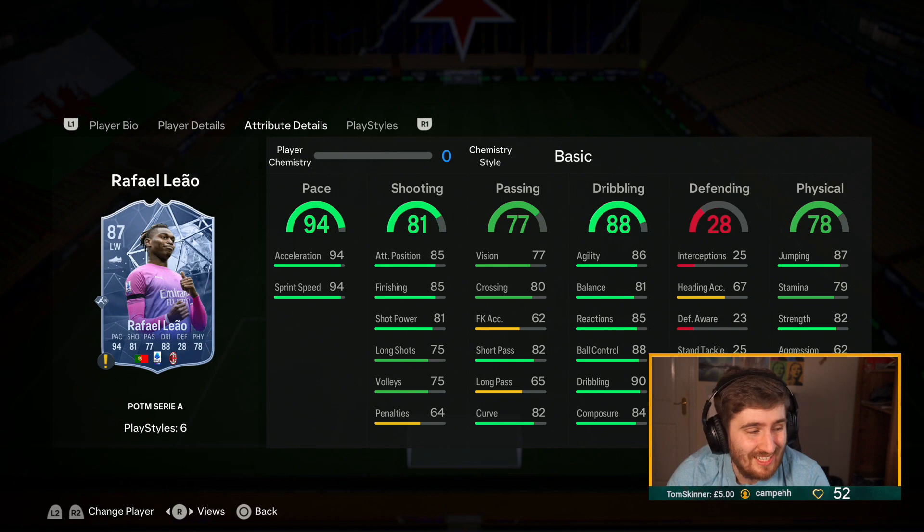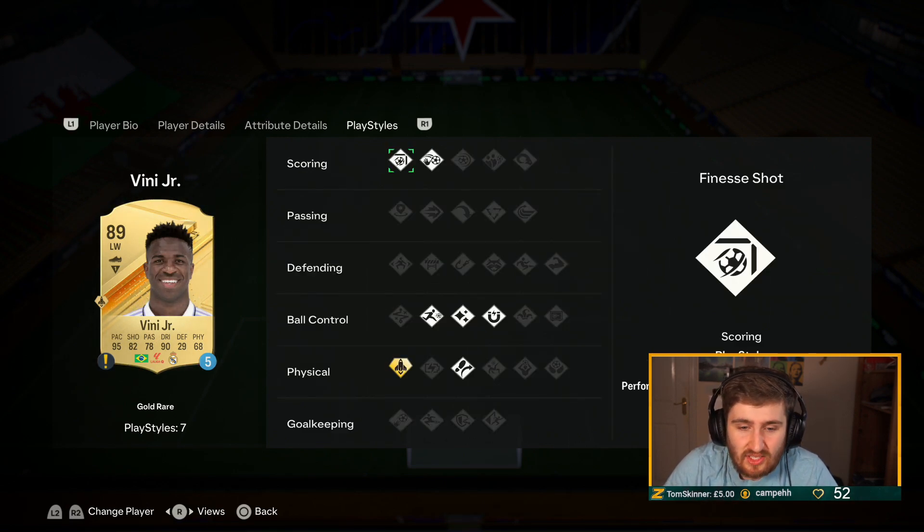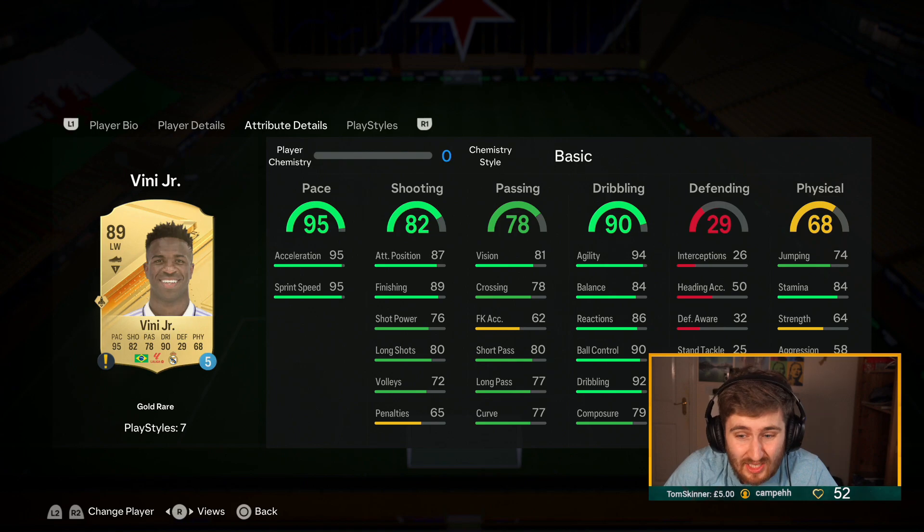Now we go to the next page where we look at some of the really elite attackers. Vinicius Jr with a Hawk gives him 93 finishing and 99 pace. Gold quick step, first touch, Trevella, rapid, finesse shot — he's really really good this year.